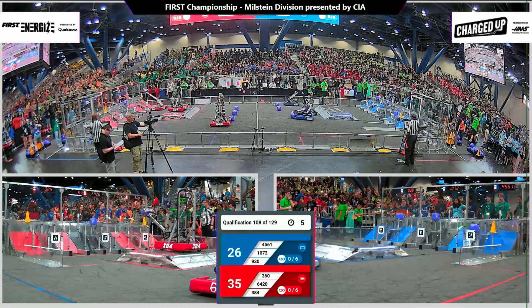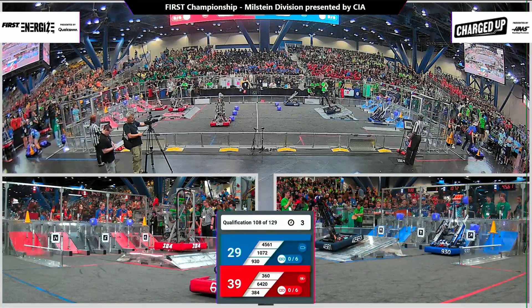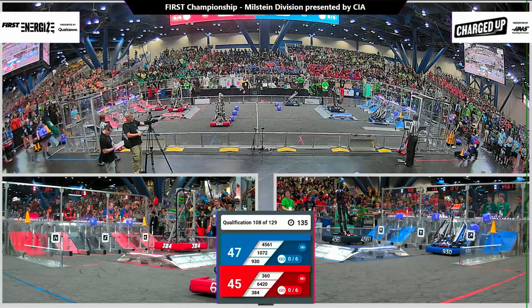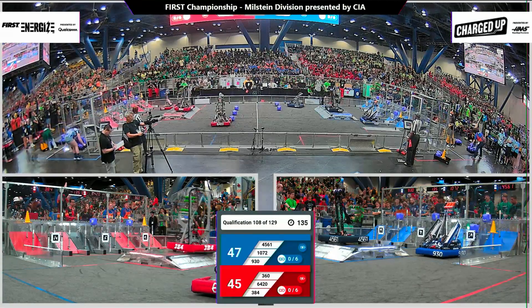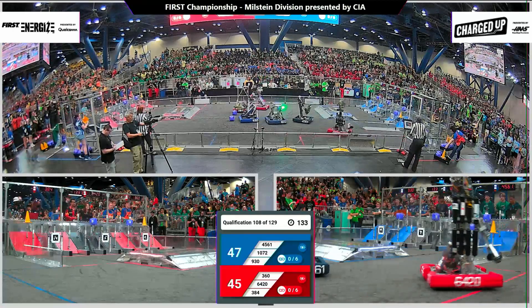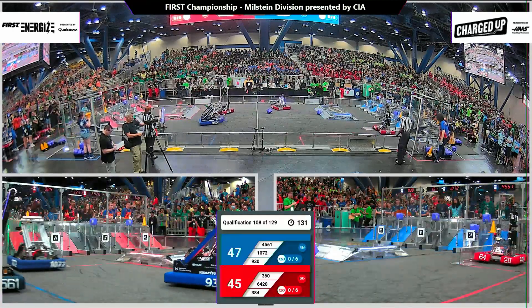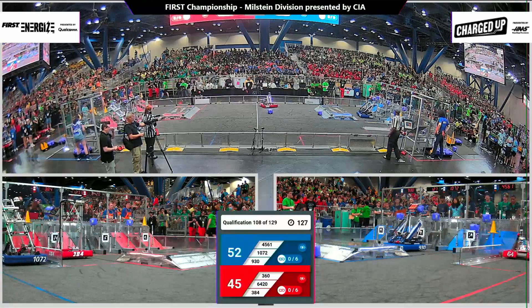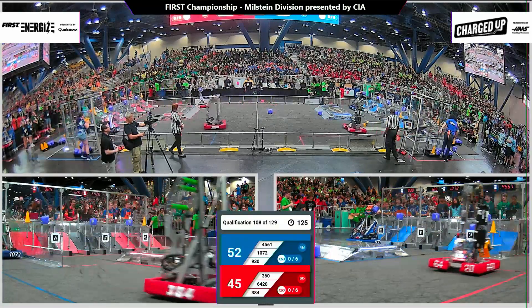All six machines are in motion. Up 384, Sparky docking and engaging for Red. 930 doing the triple over in that far grid for the Blue Alliance. Three game pieces scored during the autonomous period, plus the dock and the engage, giving the Blue Alliance the advantage.